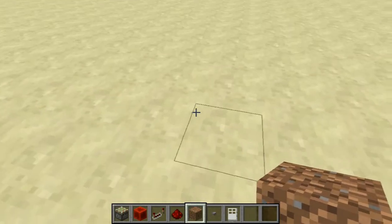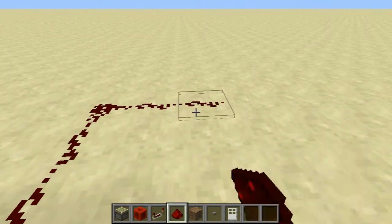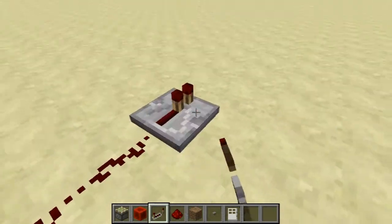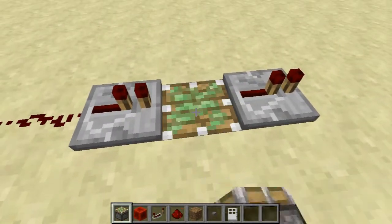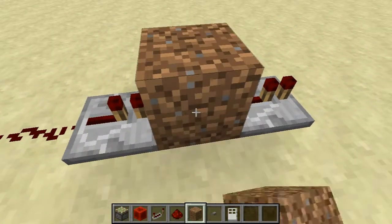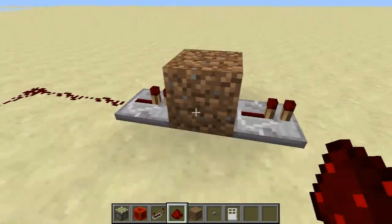Put down a button here, put down some redstone like so, put down two repeaters and a sticky piston into the ground. These two repeaters cannot have any delay or else it will not work.